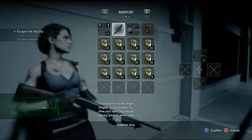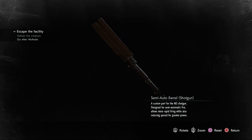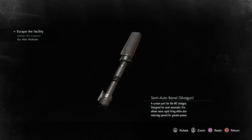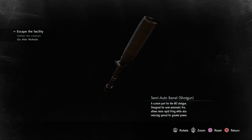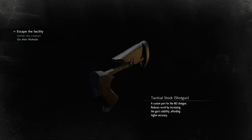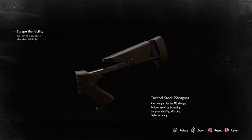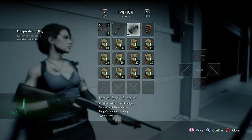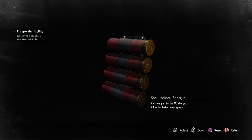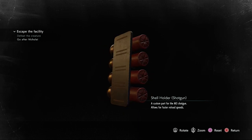First, you've got the Semi-Automatic Barrel — a custom part for the M3 shotgun designed for semi-automatic fire. It allows more rapid firing while also reducing spread for greater power. Next, you've got the Tactical Stock, a custom part that reduces recoil by increasing the gun's stability, affording higher accuracy. And finally, the Shell Holder — a custom part that allows for faster reload speeds, and that's all it does.